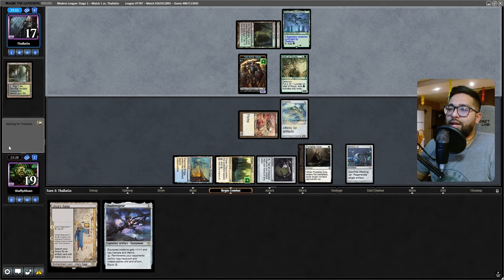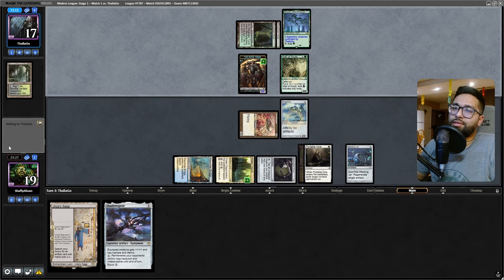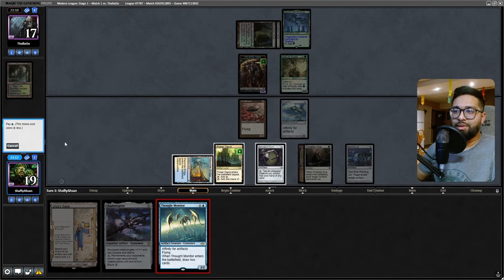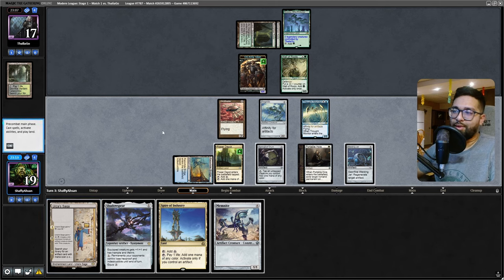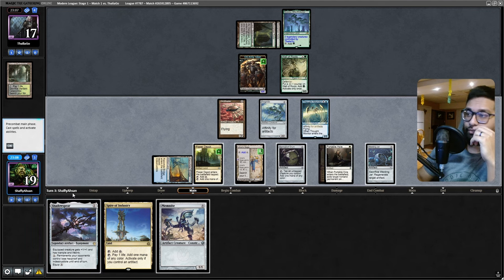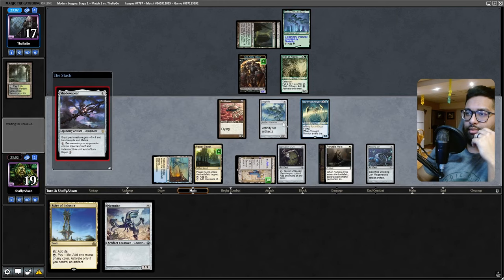I love the Besage being played out here. Opponent swinging in with the army - can't produce black so not hitting me there. Thought Monitor - let's go! Play out the Thought Monitor, let's start things off with a bang, drawing some cards. Saga comes out, we're going to Shadowspear, and we are going to cast Memnite.